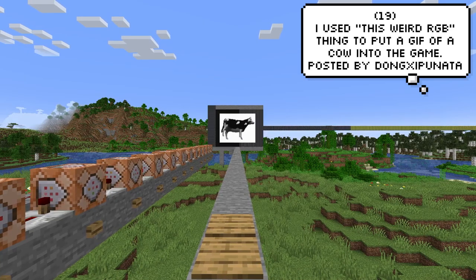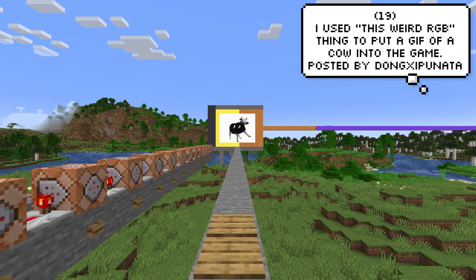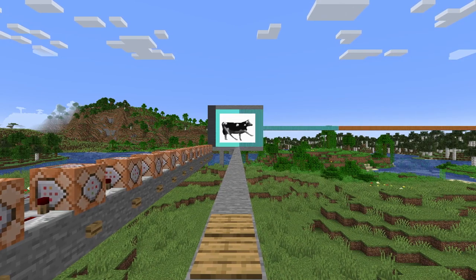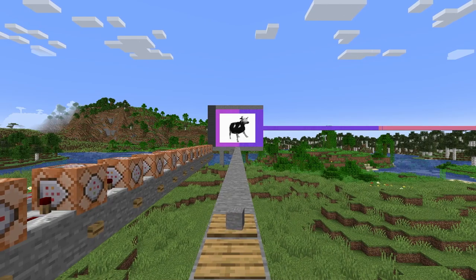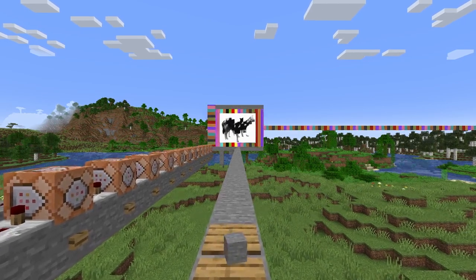Dong Ziek Pujanta — I've butchered your name, apologies about that — used the current RGB map art trend and made this Polish cow dance. I think the song however is copyright, which is a shame because I actually love that song.